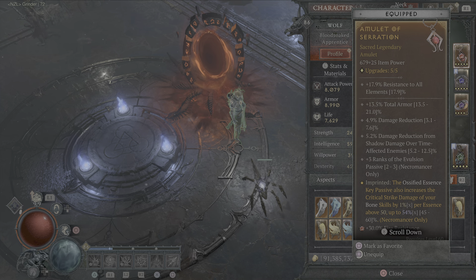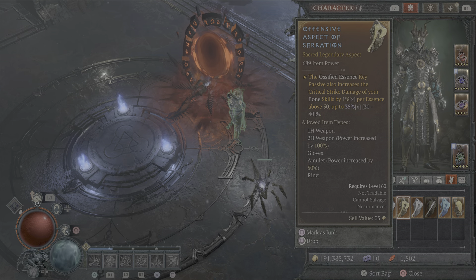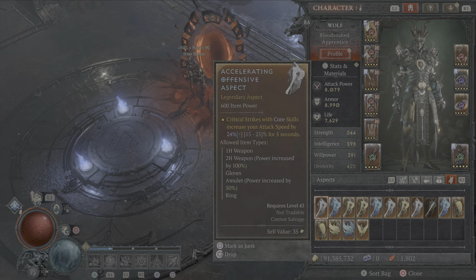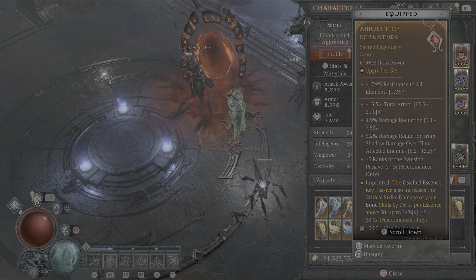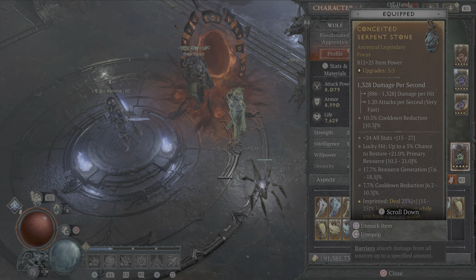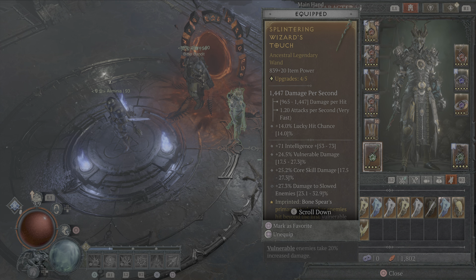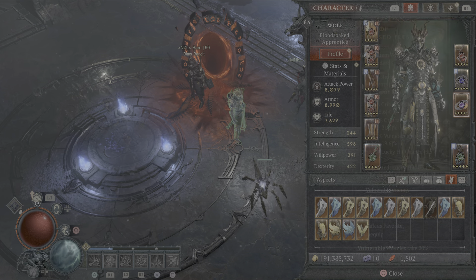The amulet doesn't have everything I want but such is life. Total armor is great, one damage reduction is okay. The Evulsion passive is phenomenal. I'd really love some movement speed or ranks to corpse skills to get Corpse Tendrils up quicker. This is where we put the Aspect of Serration, because we want the Ossified Essence key passive to increase our critical strike damage as much as possible. We actually do have a max roll sitting here - when you put it on the amulet it goes to 60. You could use a two-handed sword and put it there for a huge damage bonus, but you'd lose survivability, resource generation, and cooldown reduction - I don't want that.